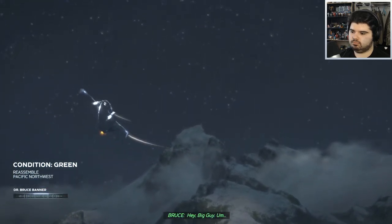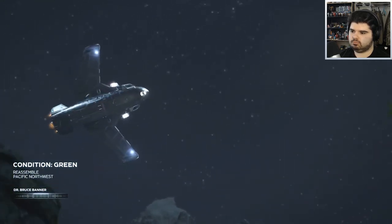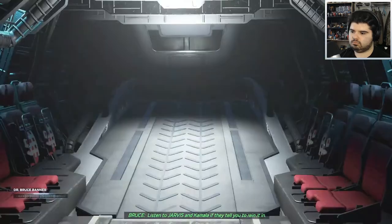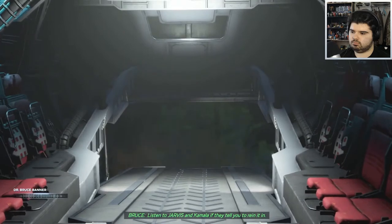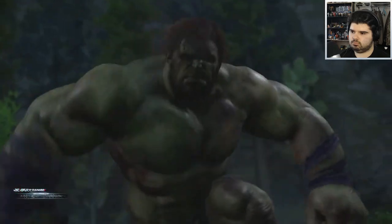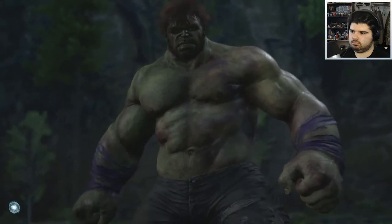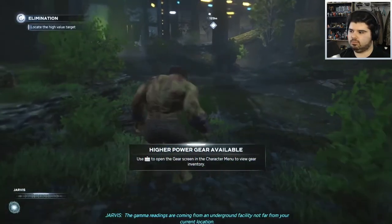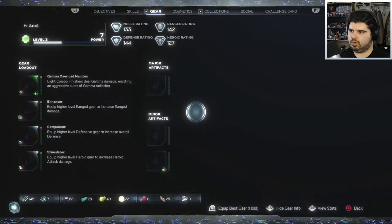Bruce's message: 'Hey big guy — if Monica's there, just do the job. Listen to Jarvis and Kamala if they tell you to rein it in. Thank you — you're stopping what I can't.' So who's Monica? She's like the other scientist. The gamma readings are coming from an underground facility.